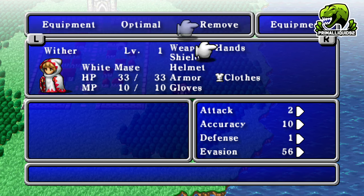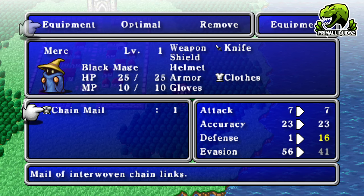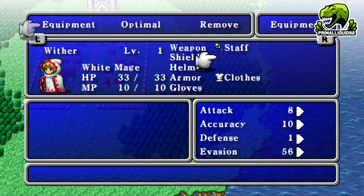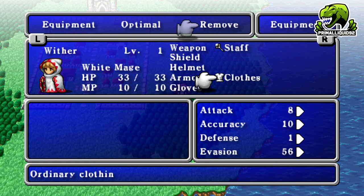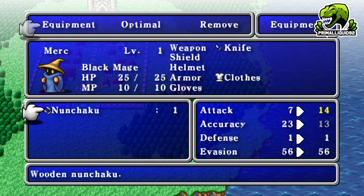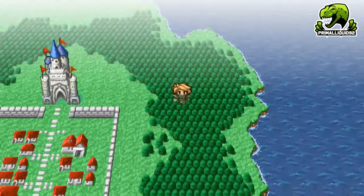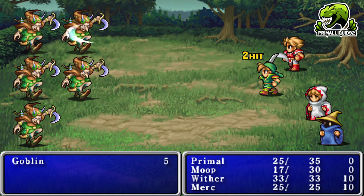With the same glitch, if I unequip the staff from my White Mage and highlight the helmet, I can equip Chain Mail there — which is really strong. It also works the other way: highlighting the armor for the White Mage and weapon for the Black Mage, I can equip Nunchucks on the Black Mage. This is a way to get really strong gear on classes that can't normally equip it, very early in the game — but it's ridiculously broken so I'm not going to abuse it.